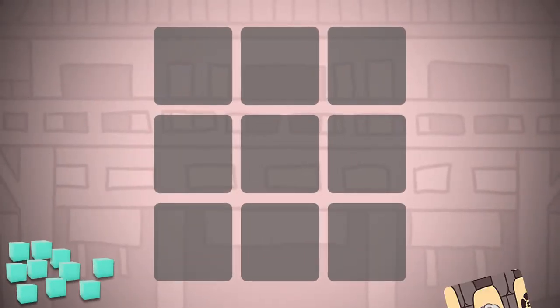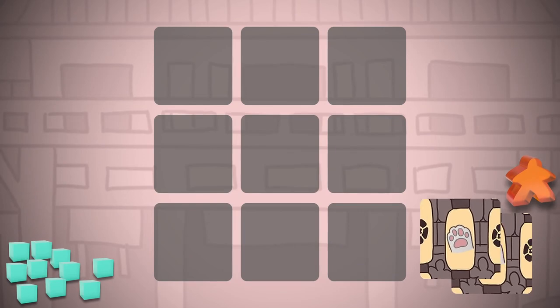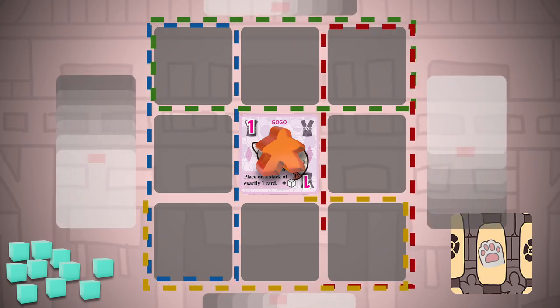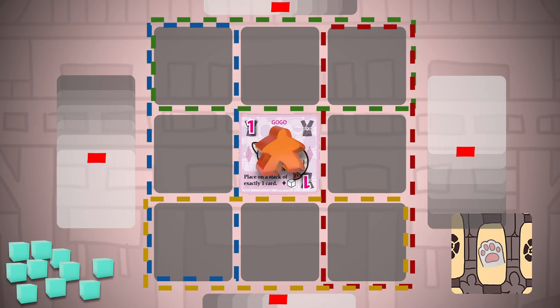Played with the classic Sudoku rules, Cat Sudoku challenges players to also keep colors and numerals unique in their respective rows and columns. Additionally, the inclusion of personal scoring zones and reserve areas adds deeper layers to the overall strategy.